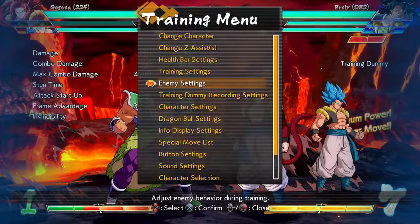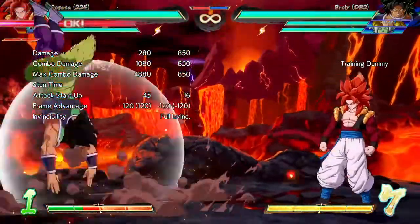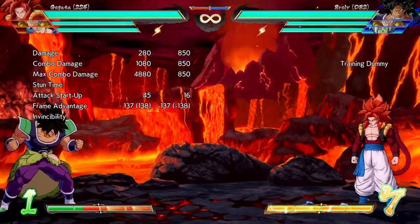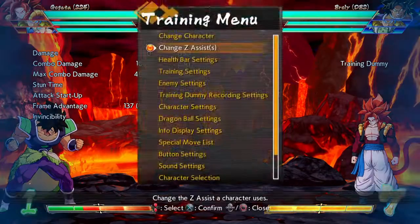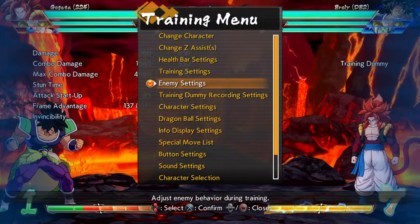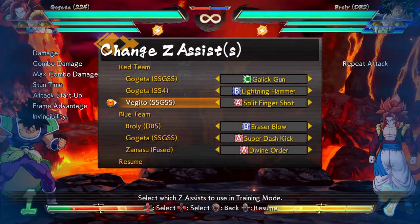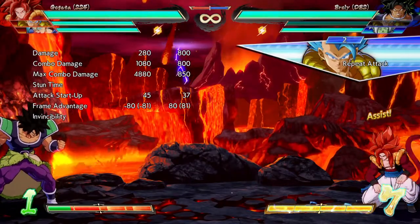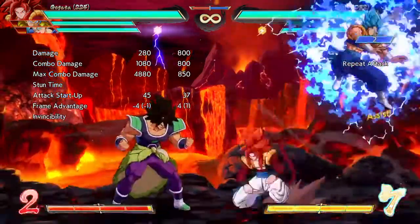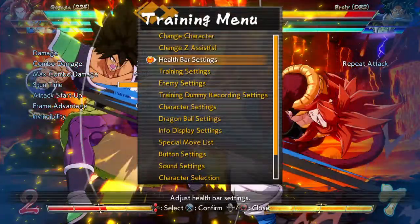Now the C assist - I don't like it, and I'm going to show you why. On the surface it seems alright, but there is a problem with it. It's so easy to dodge, super easy to dodge - that's the problem with it.